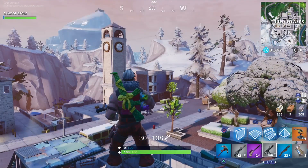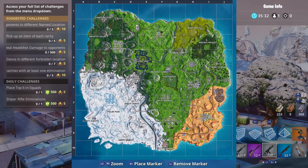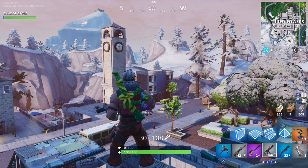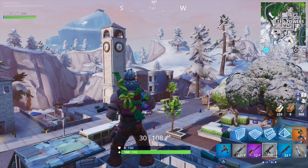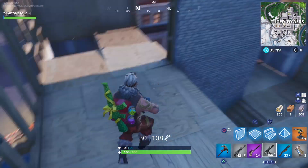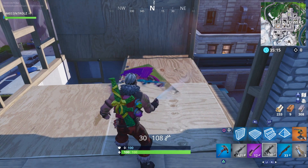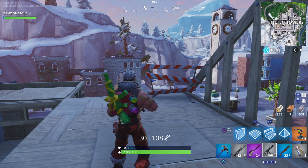So there you go — there's the snow changes to the map: the new destinations Happy Hamlet, Polar Peak, Frosty Flights, a little guy on the zip line, little guy in the plane. Hope you enjoyed this video! Don't forget I'm doing a battle pass giveaway later today, and I'm giving away a couple of Walmart sprays as well. All you've got to do to enter is subscribe to my YouTube and follow me on Twitter at TakeControl34. I hope you enjoyed this video — give it a thumbs up, peace!